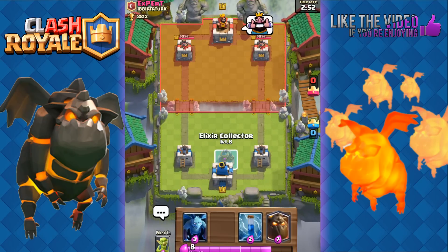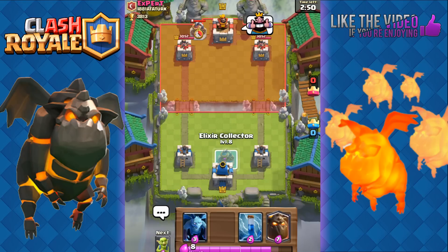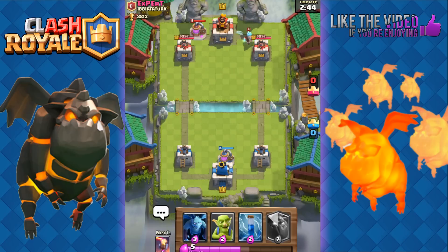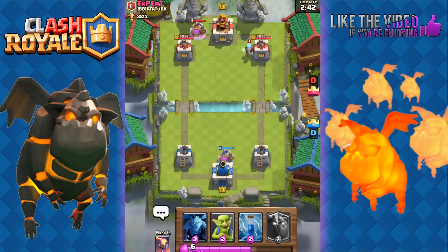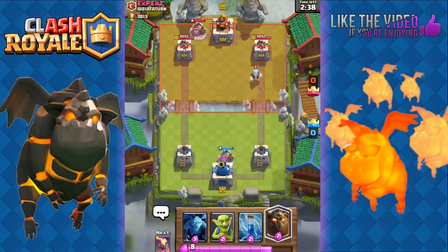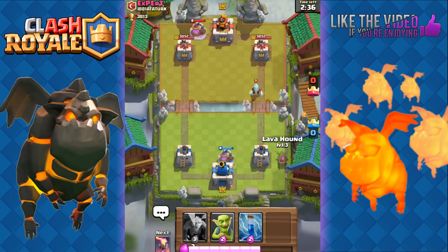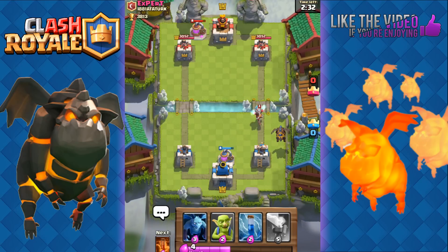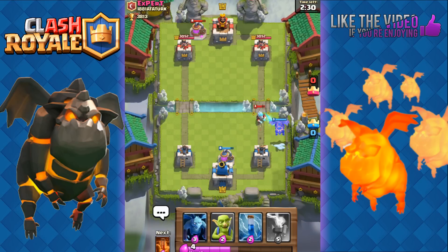We're going to play our Collector very soon. He's going to play his Collector — great. So I'm going to play my Collector and the next card is my Inferno Tower, so I have really good defense. He's going to play his Ice Wizard on the right. We're going to use the Lava Hound and that Lava Hound is going to distract his Ice Wizard. See that Ice Wizard is distracted? My Arena Tower can just easily finish it off now.